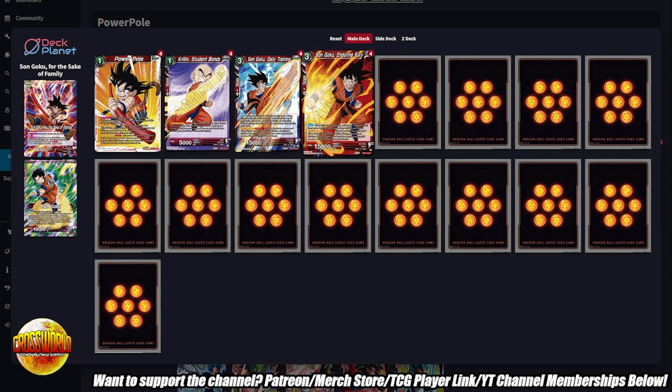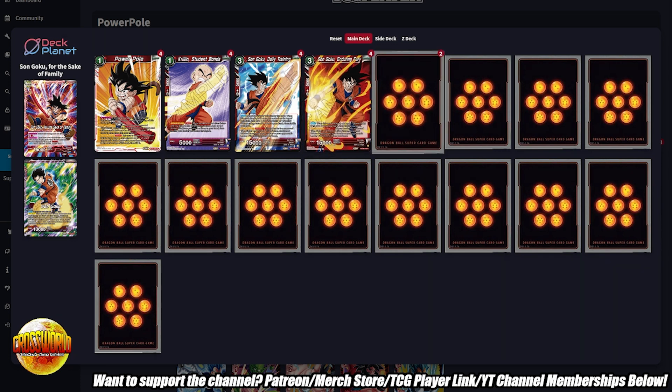We have four copies of Goku Daily Training and four copies of Goku Enduring Fury — our intermediate battle cards. These get boosted up 20K with the Power Pulls. The nice thing about them is they both replace themselves, so this deck draws a pretty healthy-sized hand. A lot of other red decks don't have cards that replace themselves, but they're very aggressive. These cards are a bit less aggressive without double strike, crit, or other keywords, but they replace themselves. If a card with Power Pull under it ever survives a turn, that's actual value.